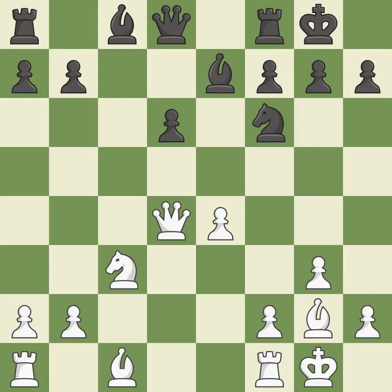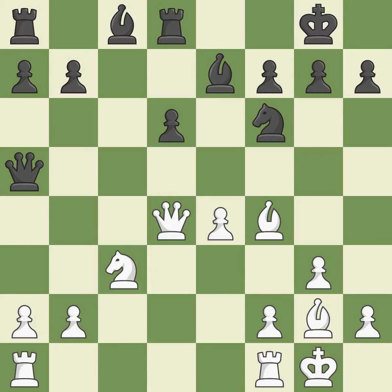This develops a knight off its starting square, getting it into the action — it is excellent. This develops a queen off its starting square, getting it into the action — it is excellent. This connects the rooks, which helps them coordinate together in the future — it is good. The pawn is now adequately defended — it is excellent.